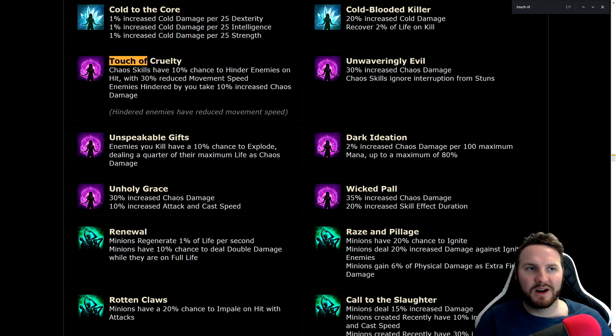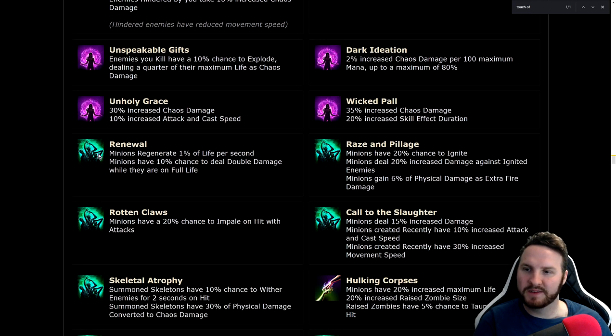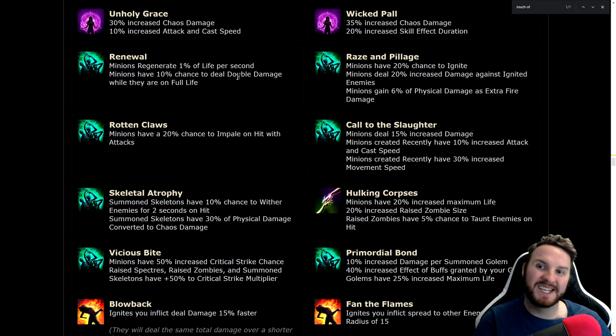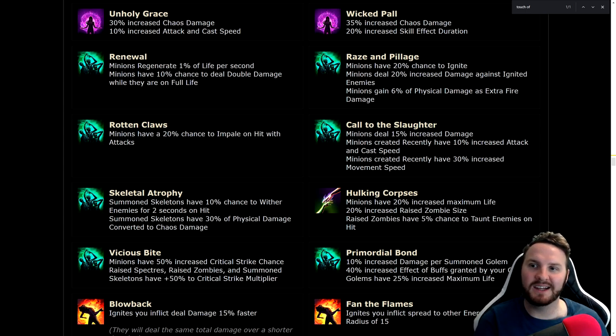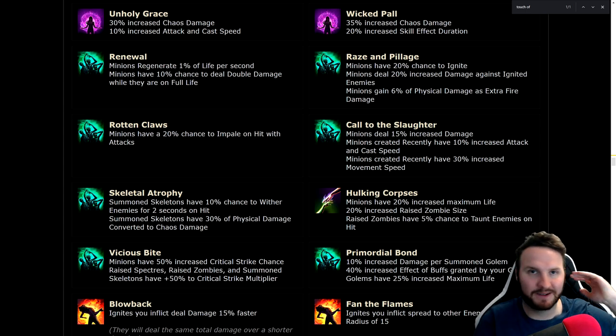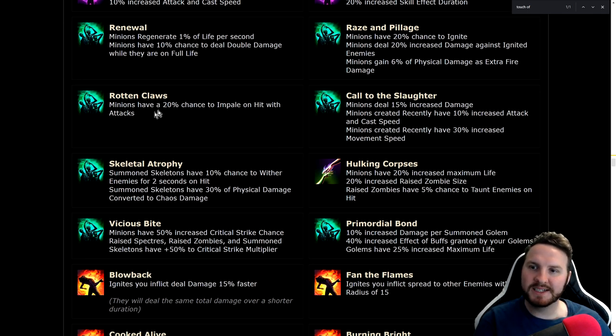Renewal: minions regenerate 1% of life per second, minions have 10% chance to deal double damage when they are on full life — very strong for minions depending on how tanky you make them. I do think minions are going to get absolutely destroyed when the patch notes come out tomorrow. Rotten Claws: minions have 10-20% chance to impale on hit with attacks — great for skeletons and zombies, any physical minion. Having the impale stacking damage is great for bossing.